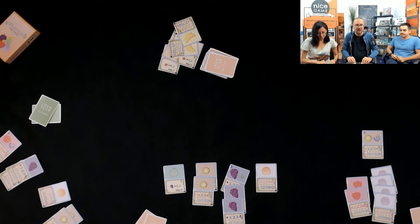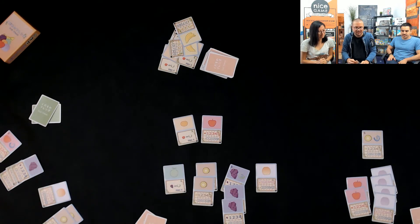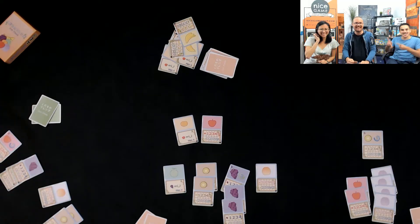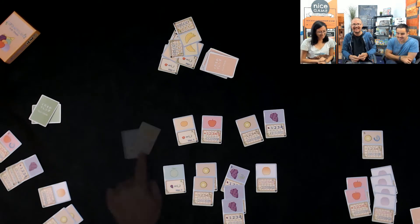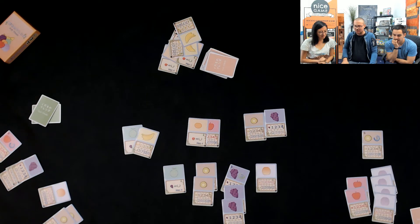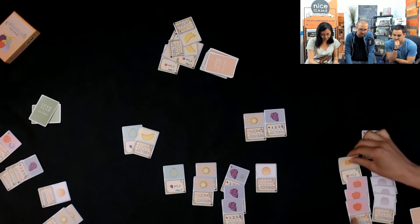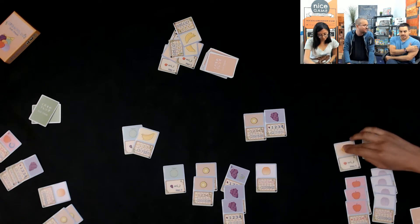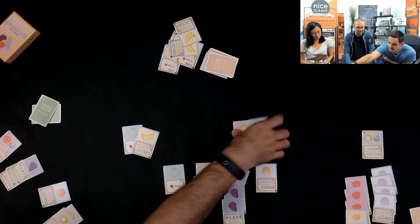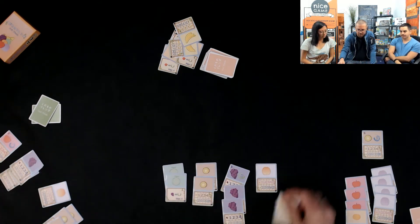Round two starts with Simon's offerings: apples and oranges — as long as you don't compare them, you're fine. Then there's a banana and a green thing, and a kiwi and grapes. Lolly chooses first, Francisco says he'll take the kiwi and grapes, and Simon takes one more of these and a banana.